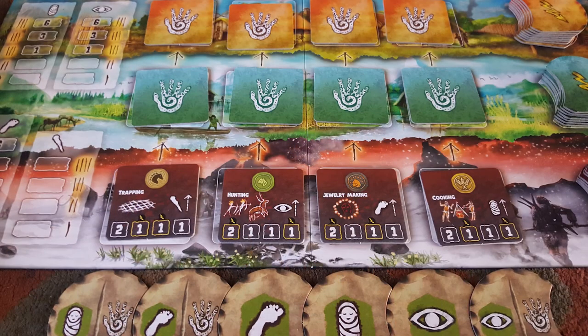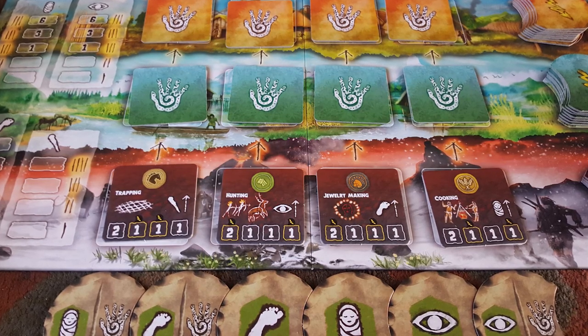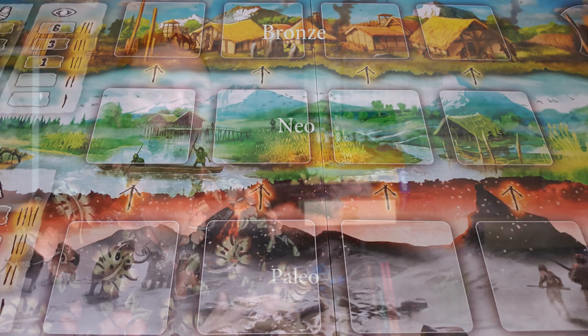Hey guys and welcome back to another Unfiltered Gamer board game review. Today's game up on the tabletop is called Tribes: Dawn of Humanity. In the game Tribes, you'll be playing as a tribe of humans going through the Paleolithic, Neolithic, and Bronze Age of humanity.